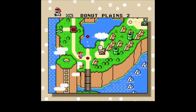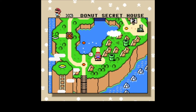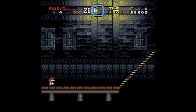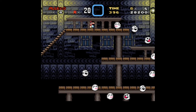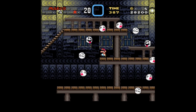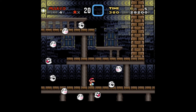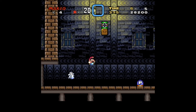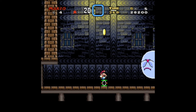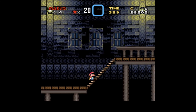Continue and save — Top Secret Area! Like I said, I'm gonna show every single level. So Donut Secret House, let's go. Let's be real careful here. That's why you need a P-switch.